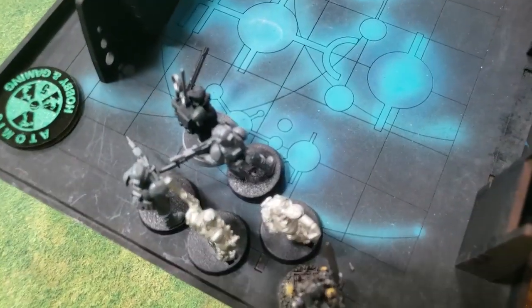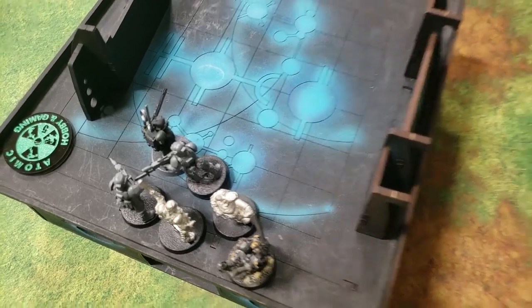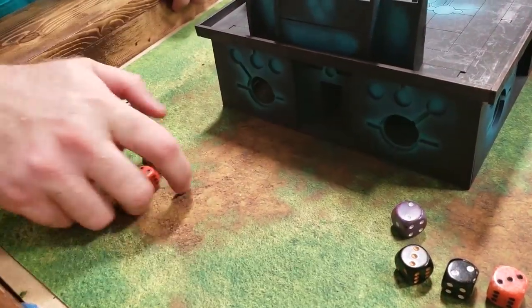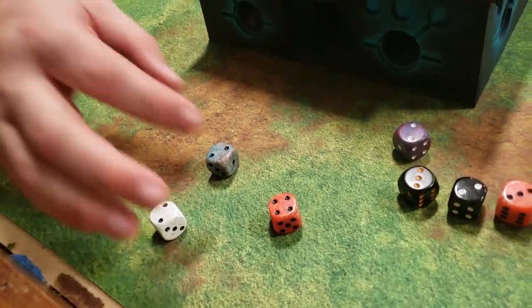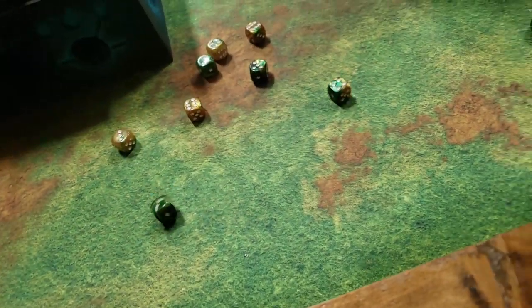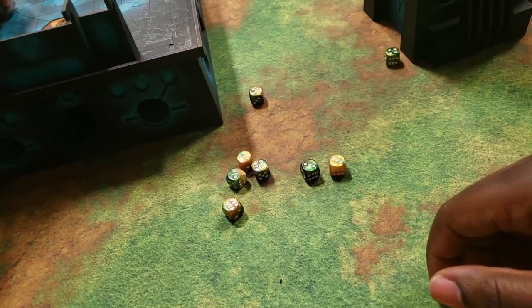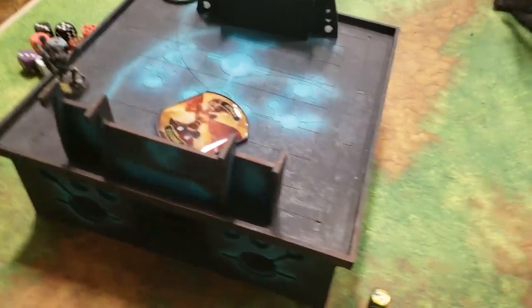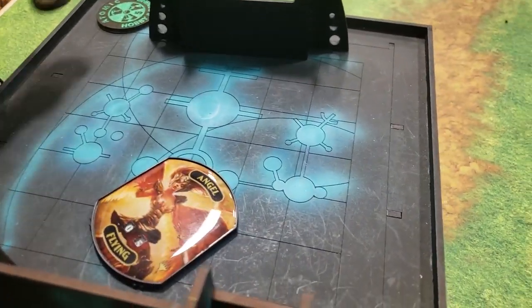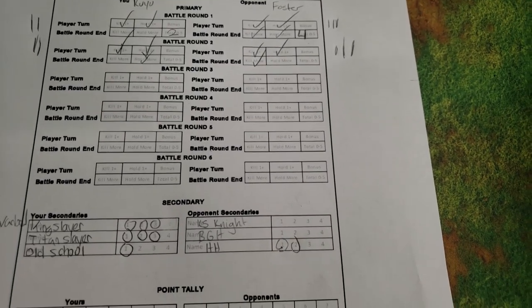The sergeant's chainsword and basic guardsmen attack back — one wound, poking the knight in the eye. Kuyo spends his last two command points to fight again with the Cerastus — all hit and wound, taking down the remaining targets. At end of turn two, Kuyo kills more, holds more, and gets three Kingslayer points. Score update goes to turn three.